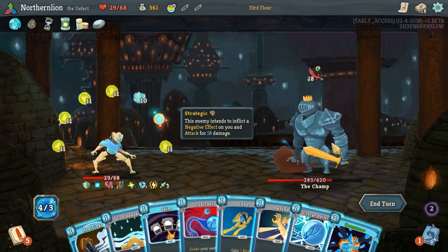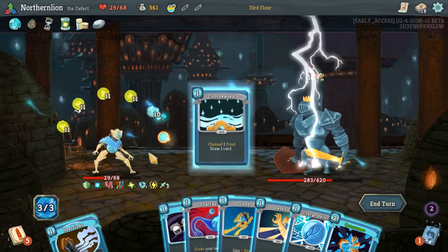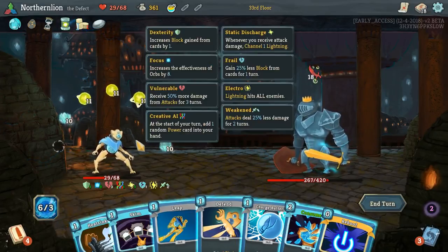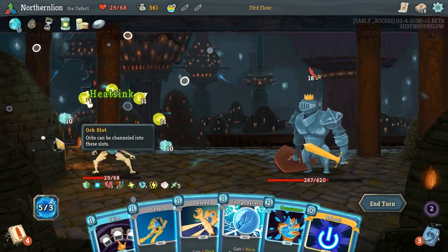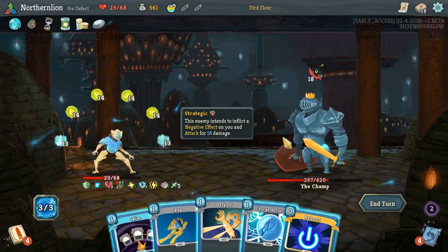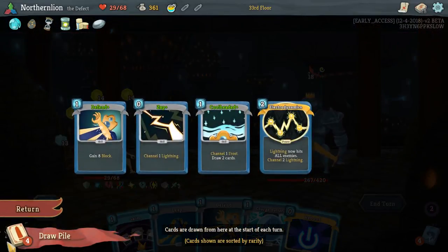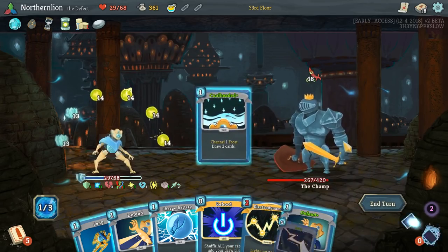That seems like a correct assumption. We can get a lot of energy this turn — you start with a Cool-Headed, followed by a Dual Cast. Heat Sinks is actually great draw, so we might want to play it turn one. We don't have an orb in this slot, so I do sort of see Consume here. It at least helps us maximize this turn. We're obviously not taking damage. We're going to draw the ability to create more Frost, and I think we prefer that over Electrodynamics.